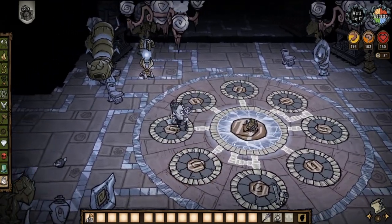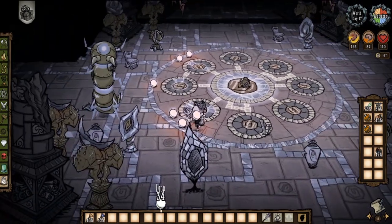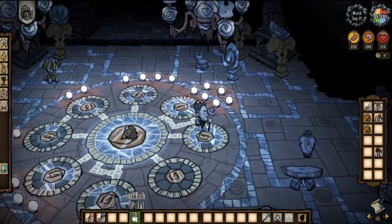My short-term memory is abysmal, so in order to save myself some pain, I use some disposable resources — light bulbs in this case — to mark the correct order of these pressure plates.